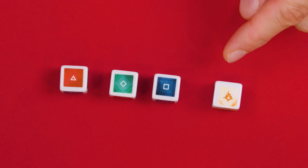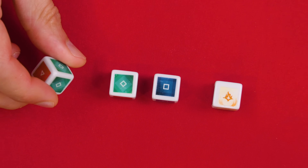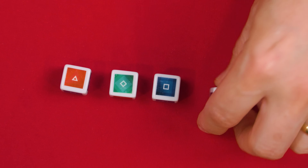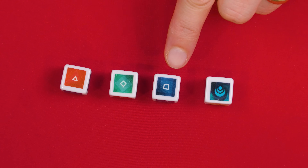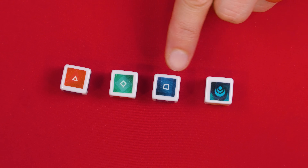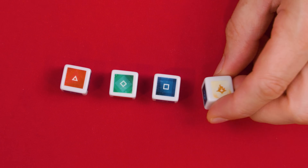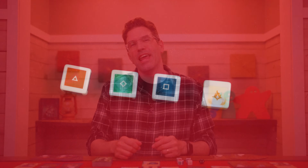These three dice each have two sides showing each of the three colors, while this die is half white and half black. After rolling, each die that matches the color of the challenge you're attempting adds one extra progress. If you roll a black on this die, it doesn't add any progress, but rolling a white, just like a white on a card, counts as red, blue, or green — so this would add progress as well.